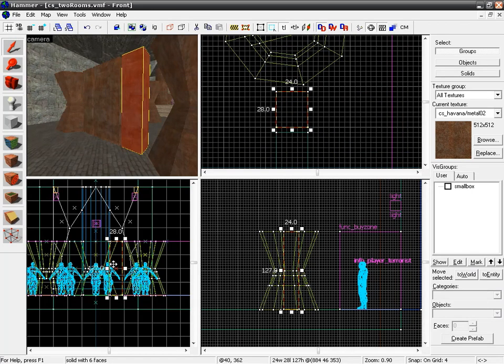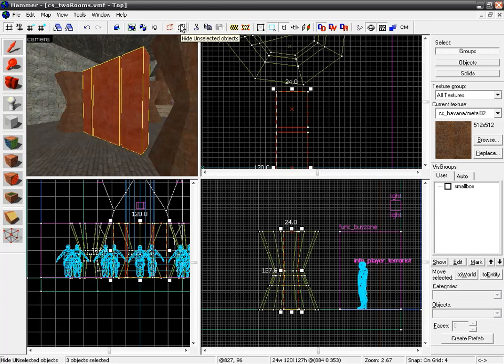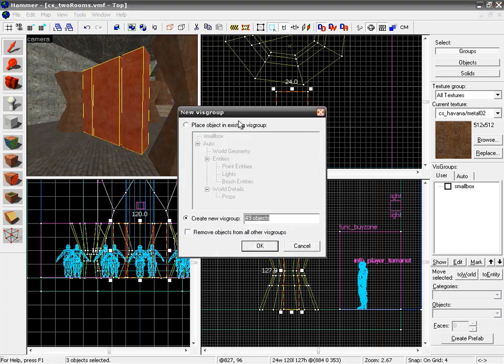Now in our front view we're really cluttered. Select the objects we're working with using Ctrl+click — you can see them, but there's just a mess of lines. We're going to go back to VisGroups and hide the unselected objects. It'll ask what VisGroup to put those unselected objects into. We have 49 objects, which is useful for counting, but not a great VisGroup name. So let's name the rest of our world, other than these 3 new walls, 'core_level'.